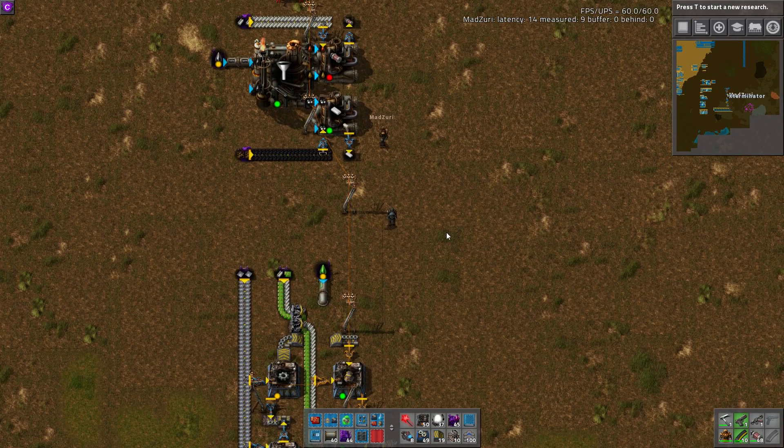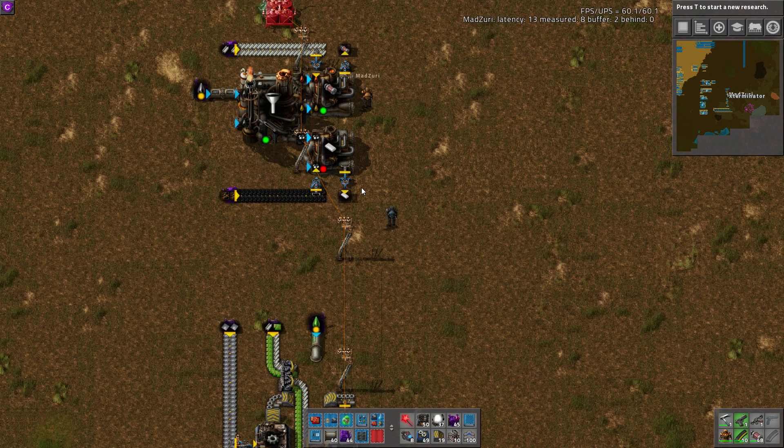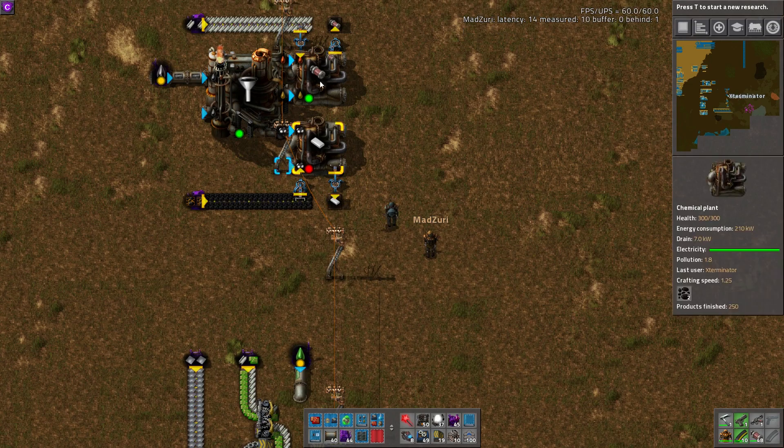You might want to leave this build here and feed the circuits somewhere, just so you have a steady supply of flamethrower ammo. That's a good point — you could just export this plastic somewhere consistently.